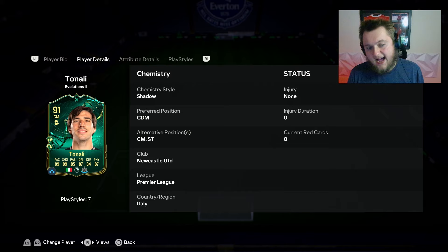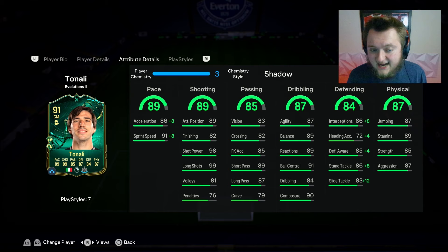This card looks amazing. He's got insane shot power and long shots — 98 and 99 for his shot power and long shots. Really good pace as well, 86 and 91. He's gained three pace points from his gold card to 91. He's got good passing, okay vision, good short pass, long pass, and okay curve. Great agility and balance. Good reactions, good ball control at 91, dribbling okay at 84, and very nice composure at 90. Defensively, very solid — 86 interceptions, 85 defensive awareness, 86 stand tackle, 87 jumping with aerial plus and power header plus, 89 stamina with relentless, 85 strength and 87 aggression.